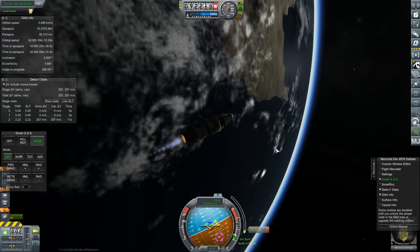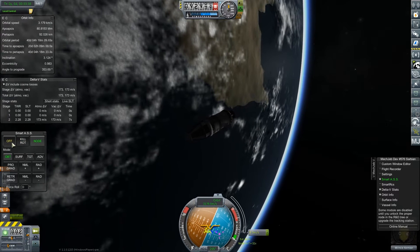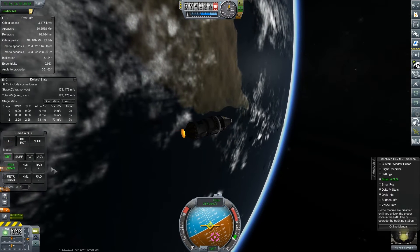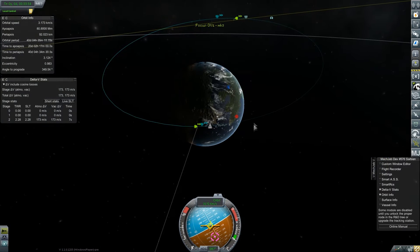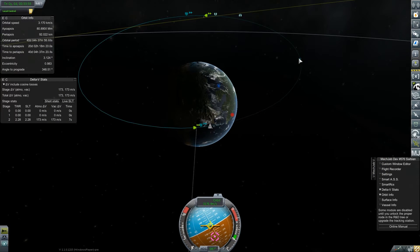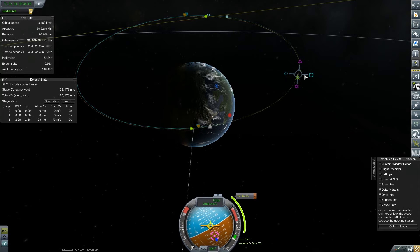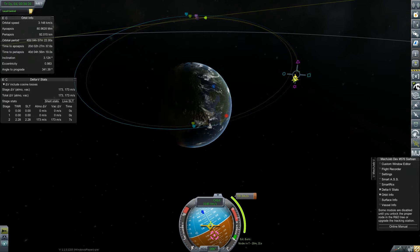And then we can check our result. Turn that off, just focus prograde, don't be crazy. Clear the node off - boom. We still have... oh we're fine. Oh, we do not have an encounter. So I'm going to get out to somewhere around here - we probably over-burned a little bit. A periapsis of a lot... a little hard to do too fine of maneuvering here.